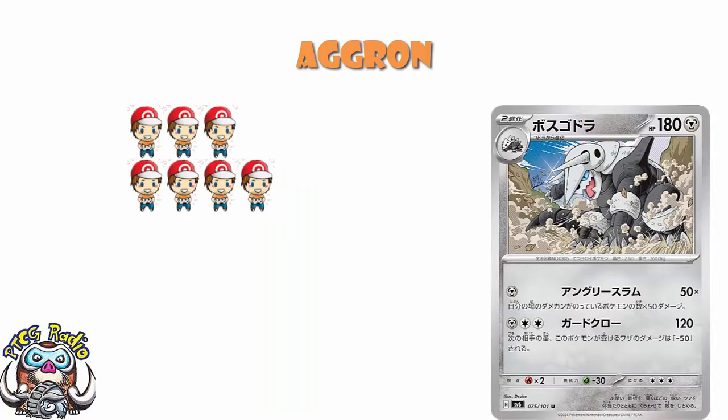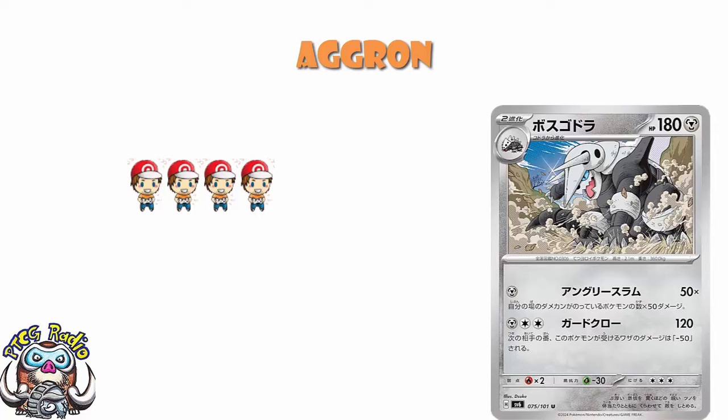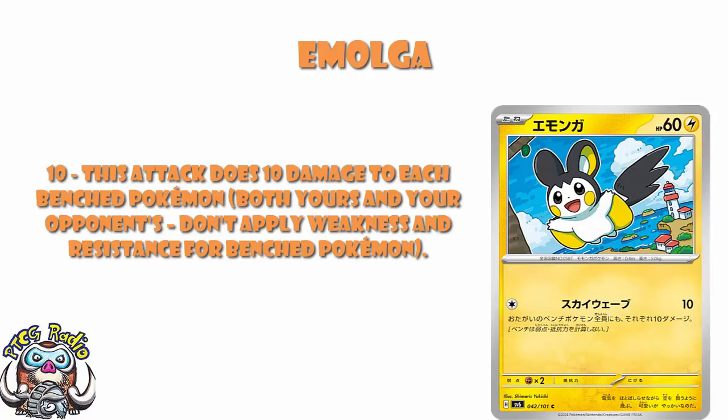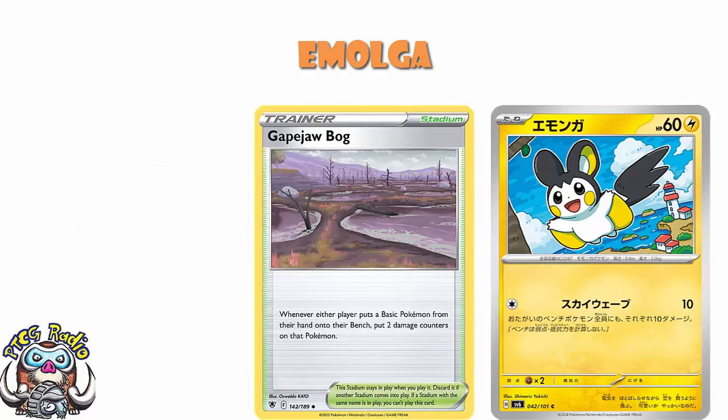There is so much potential here. I love it. But what if there was another Pokémon we could talk about today that damaged all of your Pokémon? There is — it's my old boy, Emolga. Several things I like about Emolga: free retreat — love it; attacks for a colorless energy — love it; damages all of your bench — love it. Single colorless energy, 10 damage, plus 10 to each benched Pokémon, yours and your opponent's. The only Pokémon that doesn't take 10 damage is Emolga itself, which is actually kind of annoying because you kind of want Emolga to be damaged. But maybe between Emolga and Gatejaw Bog, we can actually start making this work — getting that damage on and then hitting big with Aggron.